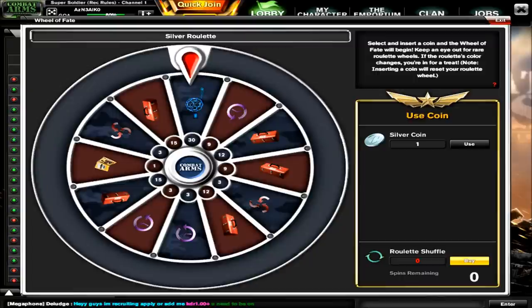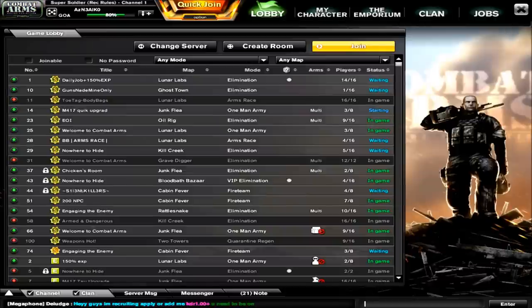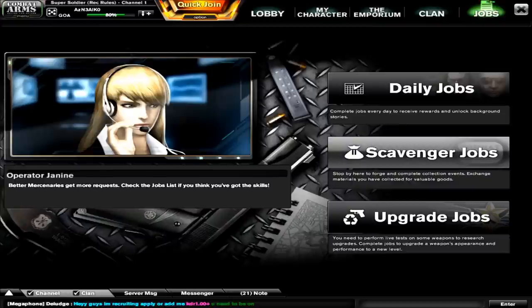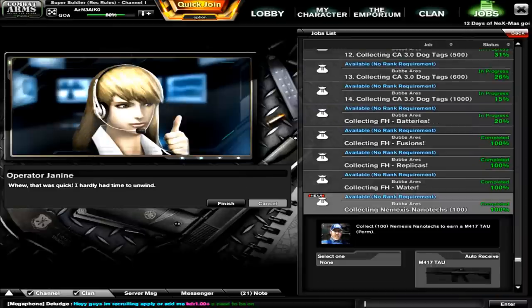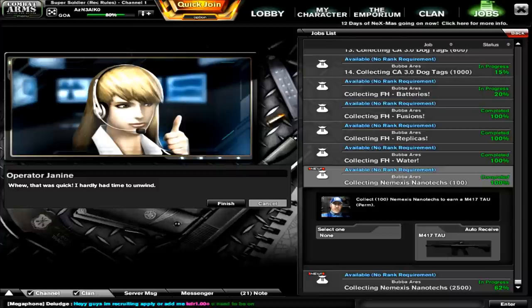Assuming you have a stash of silver coins in your inventory, it'll show you right here how many you have. Just roll the wheel until you get a hundred nanotechs, then go to your jobs menu and go to the scavenger tab. There are two jobs related to nanotechs — the first one is getting a hundred nanotechs, which will automatically give you a free permanent M417 TAU. The TAU is the exact same as the original M417 GP assault rifle, and Nexon is giving this to you for free with minimal effort.